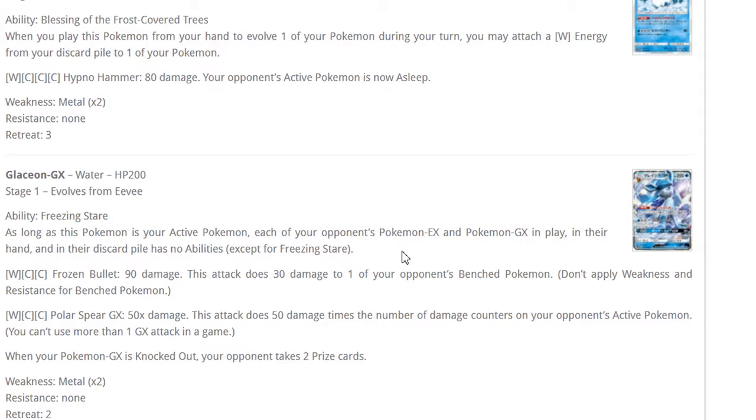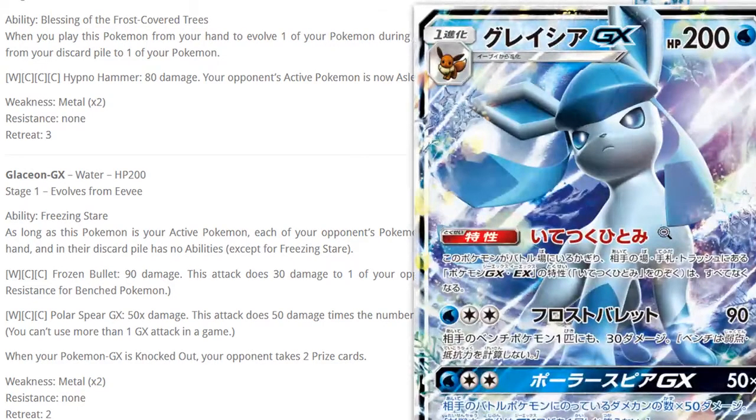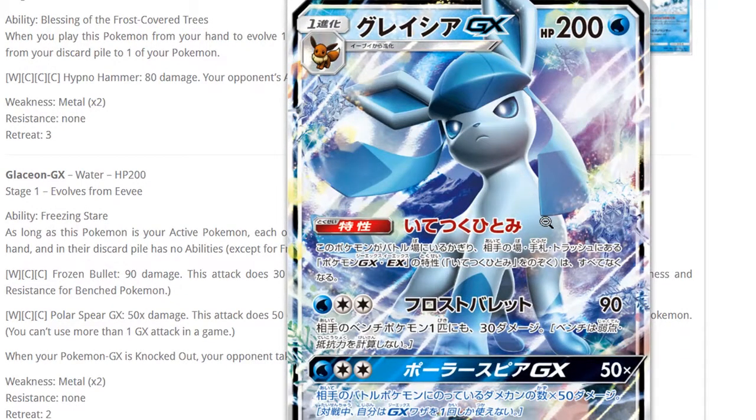Maybe Decidueye-Glaceon cutting the Zoroark line to 2-2 and increasing the Glaceon line. To get Glaceon turn one more reliably you'd need four Eevees and four Float Stones. That way you can get Glaceon out turn one more often, then switch to water energies and attack with Glaceon and Zoroark. You won't be able to use Decidueye's GX attack unless you play a one-of grass or rainbow energy, but rainbow energy prevents evolving the Eevee into Glaceon since it needs a basic water. There are so many things you can do with Glaceon — disruption builds with hammers, so many options.